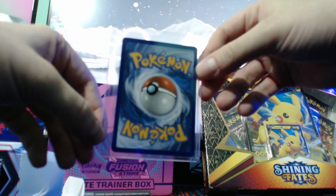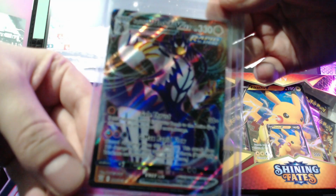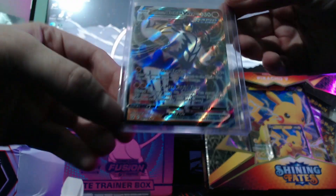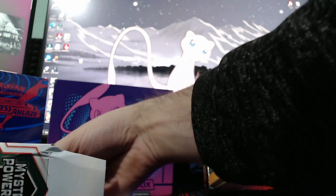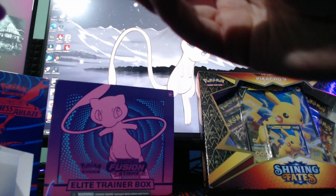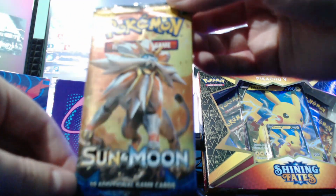Our first ultra rare card... we have Rapid Strike Urshifu VMAX! I have no idea if this is a good card, but I do like the look of it. It is double sleeved, so that makes me think maybe they know something I don't. The fourth pack is a 2017 Sun and Moon pack - interesting!